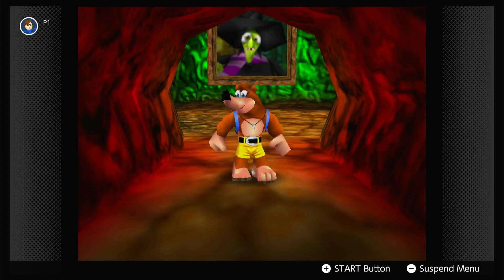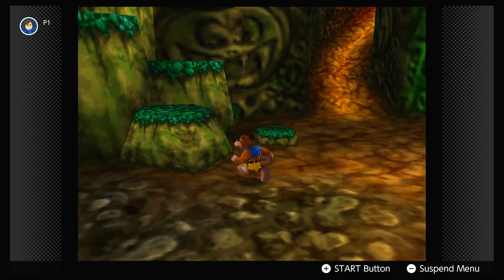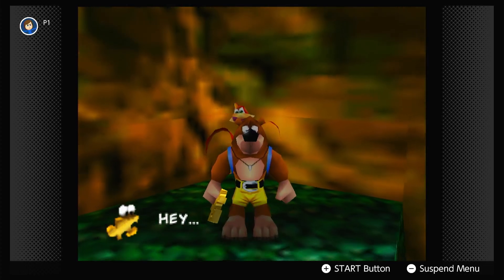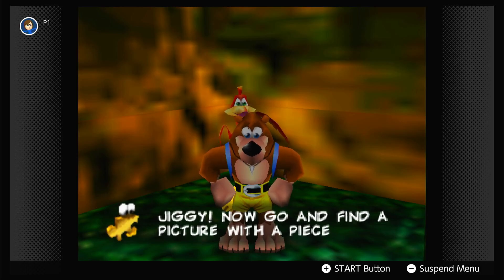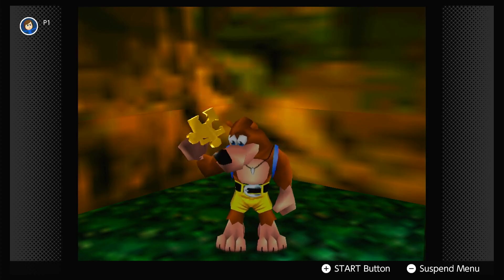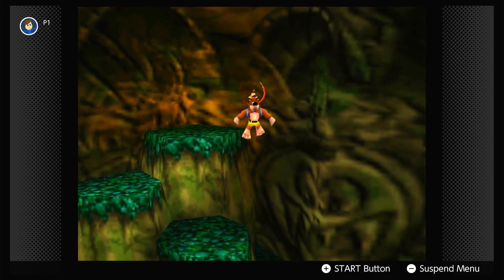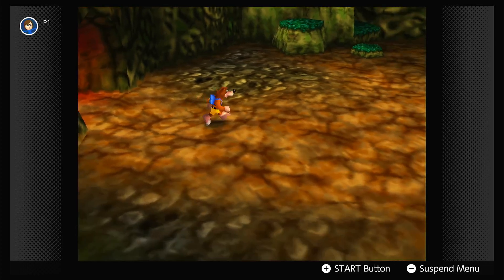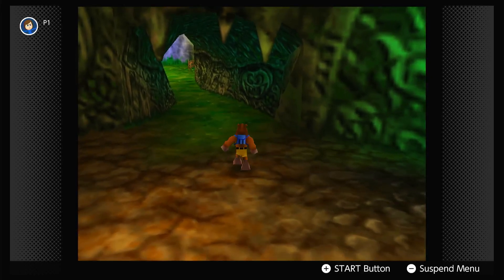Good east positioning of the sun everybody, the name is Blue Fang and welcome back to some more Banjo-Kazooie! Last time we started our journey in Banjo-Kazooie and we did the Spiral Mountain tutorial. And now that we've gotten our first Jiggy in Gruntilda's Lair, it's time that we head over to our first level.